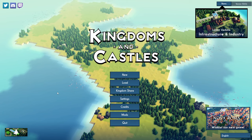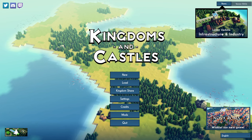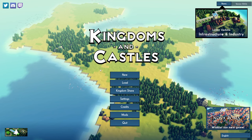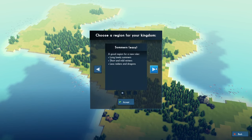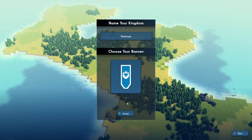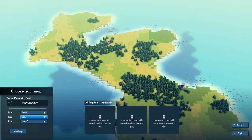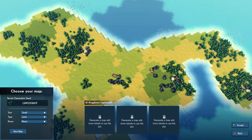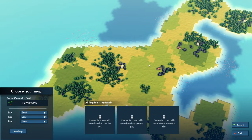One of the hardest things to do with Kingdoms and Castles is to get a good starting location. In this video we're going to show you how to choose a good starting location and really get your game going. We're going to pick easy mode just to show this concept, and pick a small island with land and no rivers. Let's keep cycling through and talk about what makes a good location.